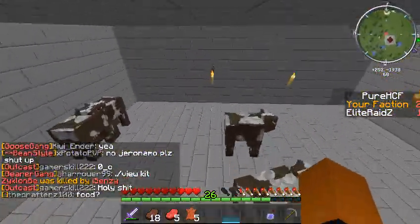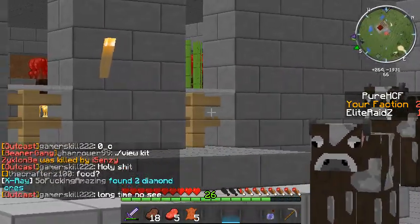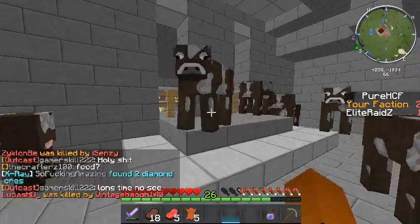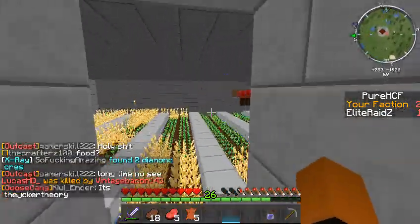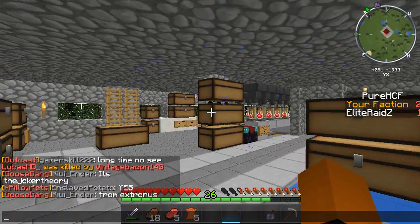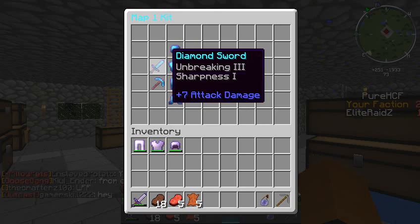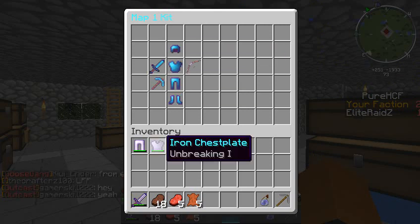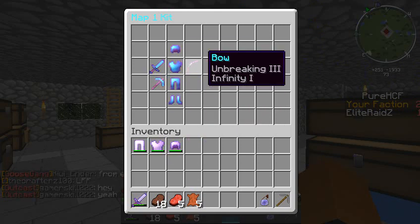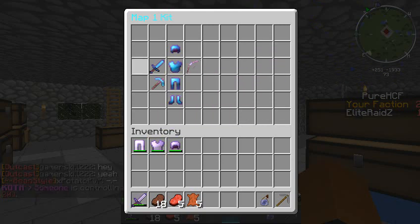We have the cows right here — watch, they just get out of render so fast. If you guys are new to this server, let me show you guys the kit real quick. What you have to do is do slash kit and it pops up with the top gear you can actually get: Unbreaking 3, Feather Falling 4, Unbreaking 3, Sharpness 1, Unbreaking 3.